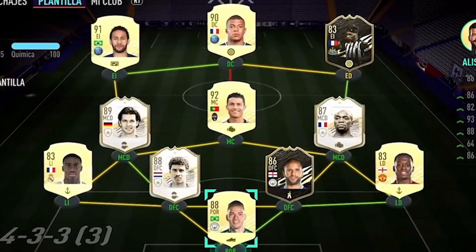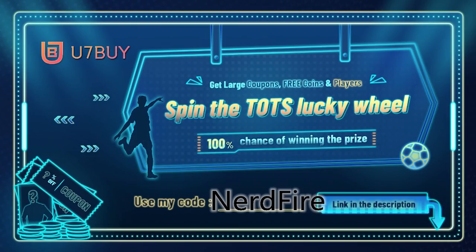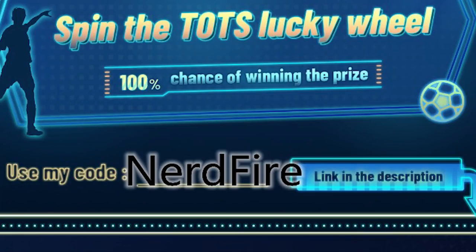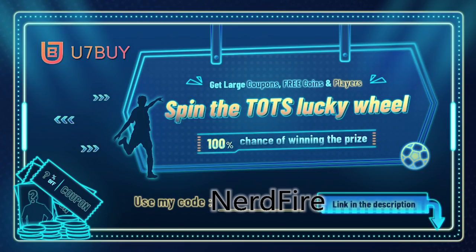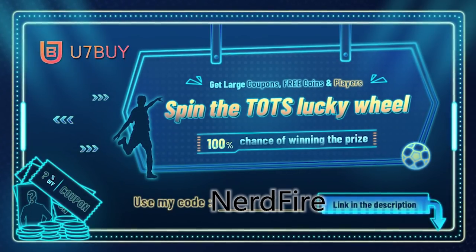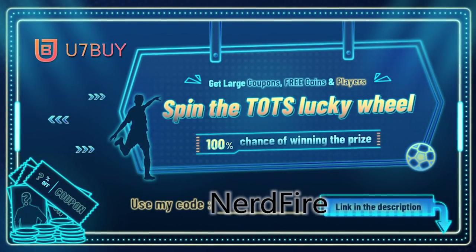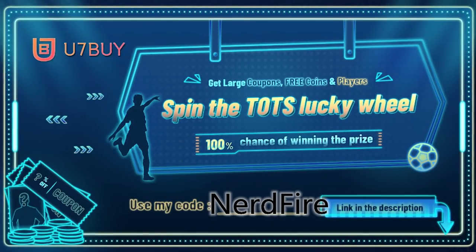Are you facing ridiculous teams and you're stuck with ones just like this? Well, look no further. Head over to use7buy.com and use the code NERDFIRE at the checkout for a discount. They are currently running a spin the Team of the Season Lucky Wheel where you have 100% chance of winning a prize. On the wheel you can win a coupon, free coins, and amazing player cards. Link in the top line of the description.